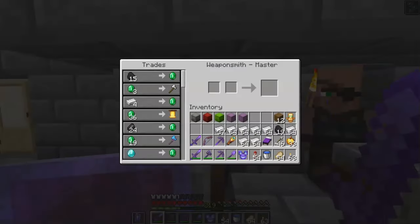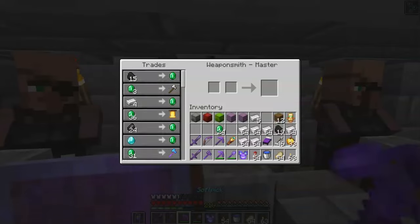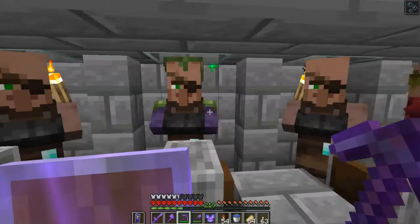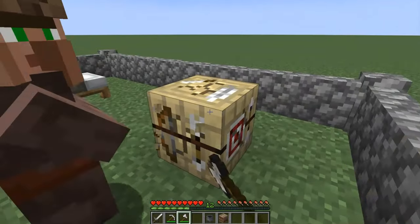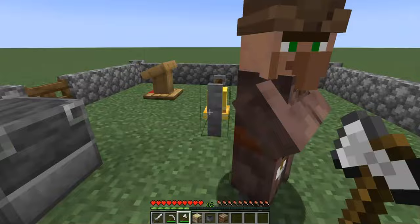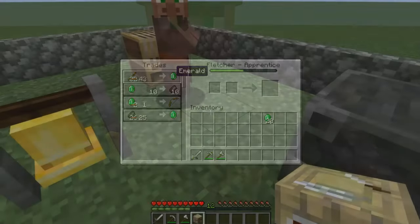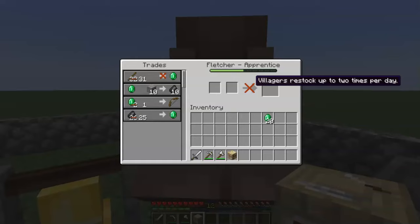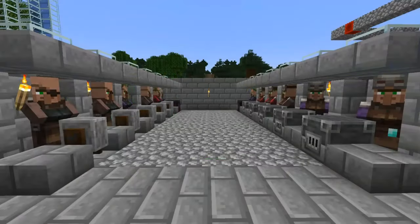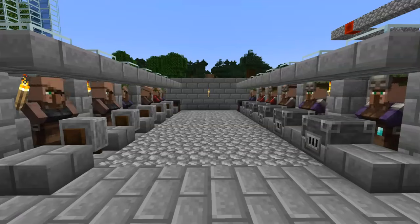Each trade completed will also award you with experience — villager trading is actually a very viable way to gain levels toward enchanting or mending your gear. Once a villager has made a trade, their profession and potential trades become locked in. Breaking their workstation will disconnect them, but they will no longer seek just any other workstation; instead they'll look for an unclaimed job block matching their profession. It's recommended to separate villagers and shuttle them into trading stalls to track which villager has claimed which workstation.